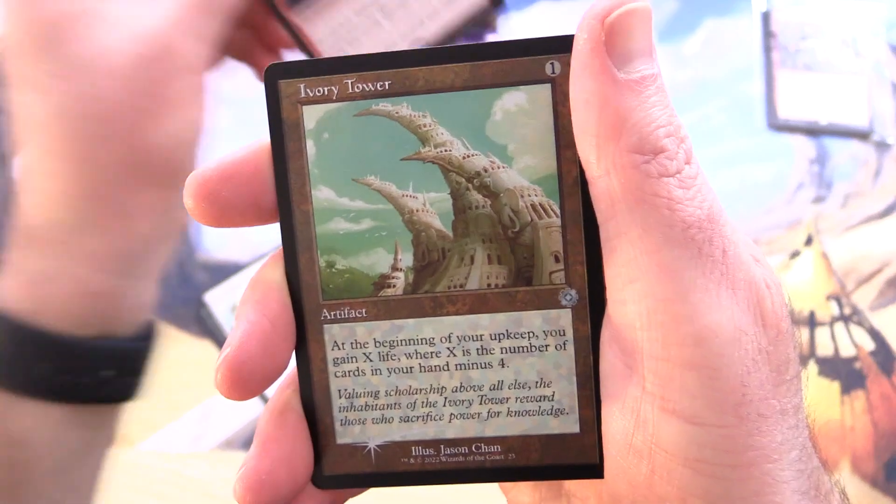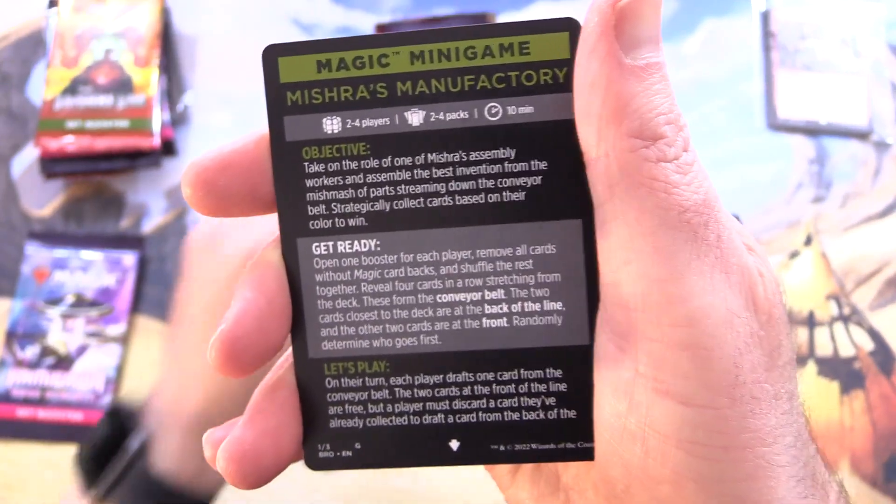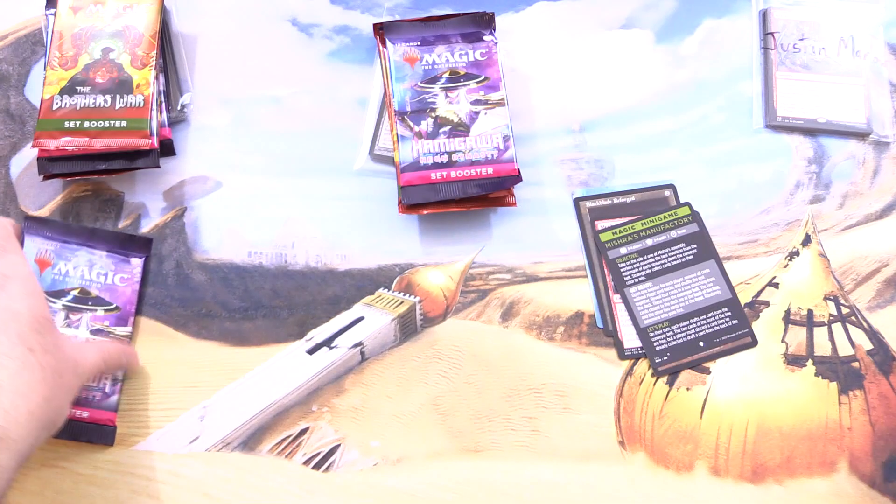Mechanized Warfare — another rare. Foil Ivory Tower. And a Magic Minigame, Mishra's Manufactory. That is the highlight of the video so far.